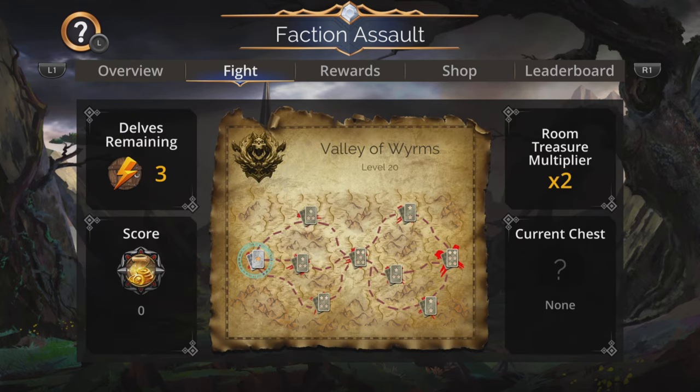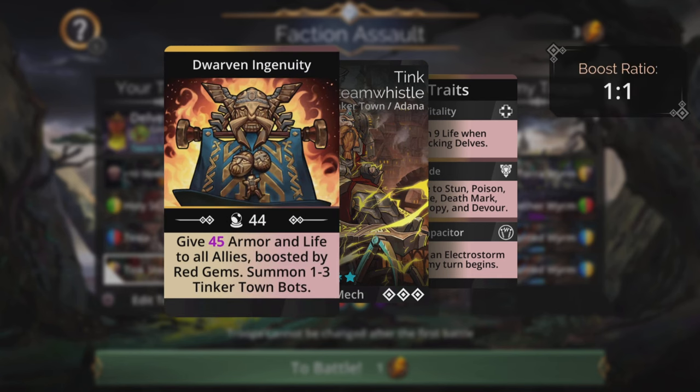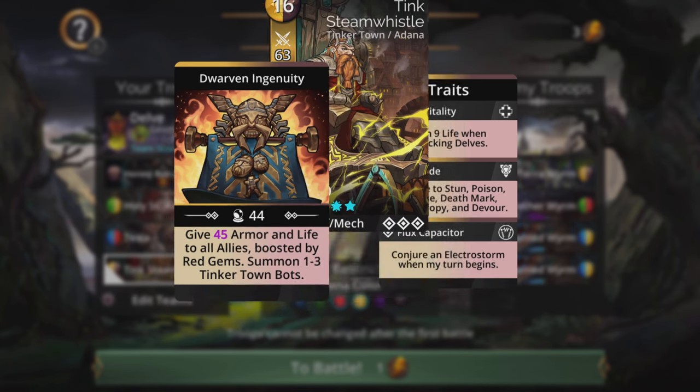Let's take a look at the team. We're going to go straight across the middle here for speed. I've shown a similar team before with two Teslas - if you've got two Teslas, this is the way to go: Shield of Eskaya, Tesla, Tesla, Holy St. Astra. But if you don't have two Teslas, then you can pop in a Tink Steam Whistle. Gives magic-based armor and life to all allies, magic plus one, boosted by red gems, and has a summon at the same time.